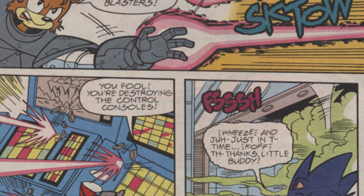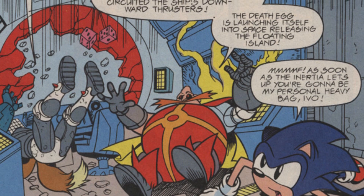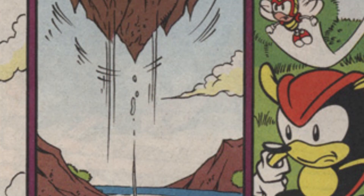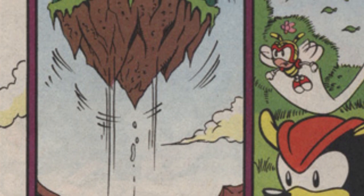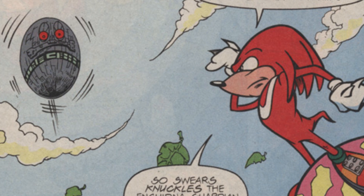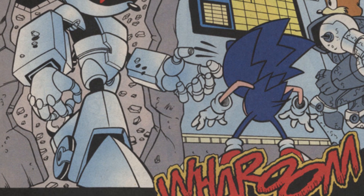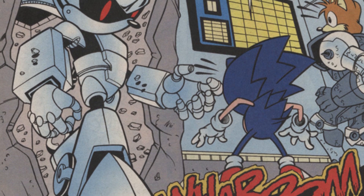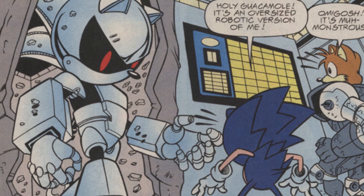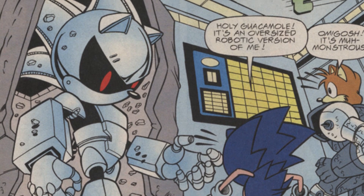While this saves Sonic, it basically fries the navigation systems on the Death Egg. Robotnik escapes through a hatch just as the island pops back up out of the water, and the Death Egg gets launched into the air by the force of the island, as Knuckles looks on, swearing to stop Robotnik if he tries anything like that again. Thanks, Knuckles - you were so integral to this story. But Robotnik's not down for the count yet. From his bunker, he summons a new foe for Sonic to fight: Silver Sonic, who looks far more imposing here than he does in the actual Sonic 2.